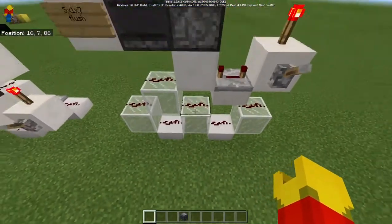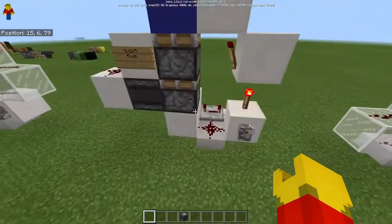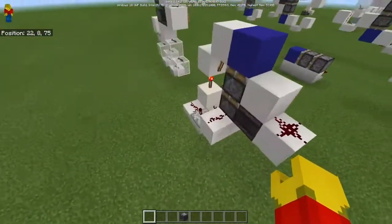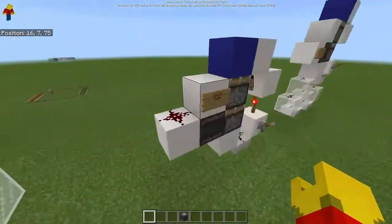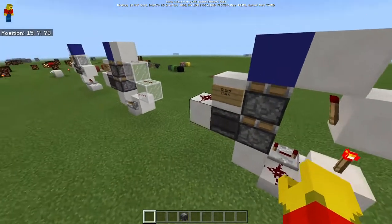If you're in a case where you don't really want to use something this tall, I have made another version over here. This one is also flush, and it's a 5x2x5. It's not one wide, as you can see here. Just take a look at that side and then take a look over at this side — that's going to be all you need to know to build it. Again, the observer is pointing into this block.